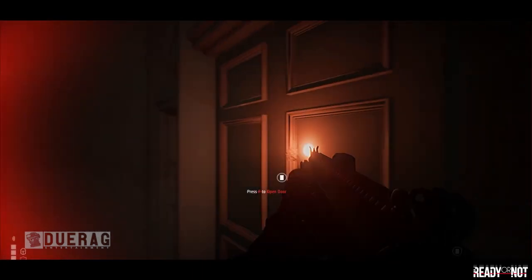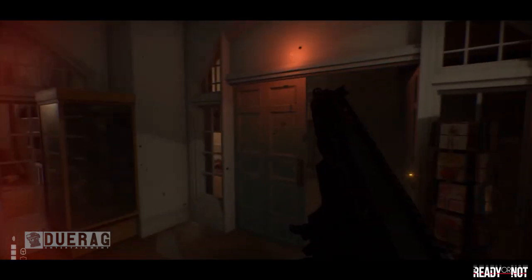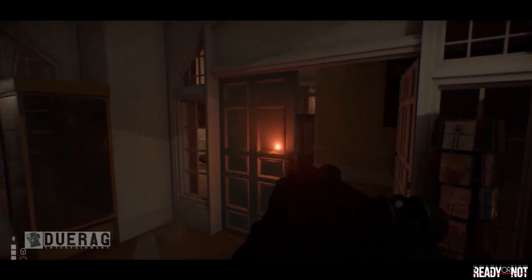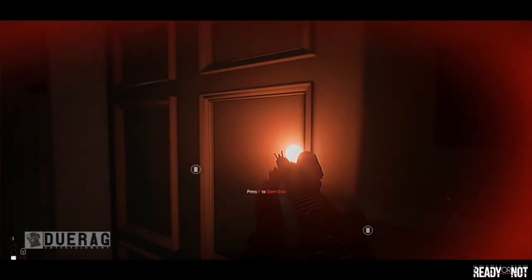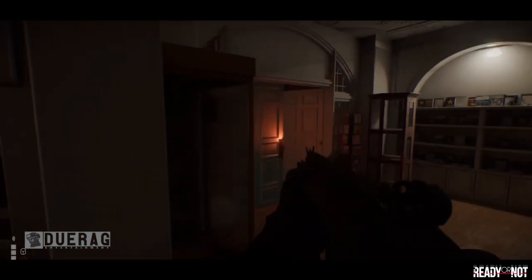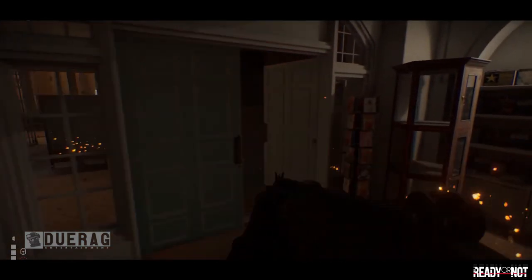He backs up after getting shot, judging by the red indicator and blurry screen. As he's backing up, we can see shots hitting where he was — he probably would have been dead if he hadn't moved. We can see he's in the gift shop. He fast reloads, dropping the mag, and hops back into the big hallway. He spots a suspect across the way, takes a shot, but may have just nicked a civilian — which is probably why he only fired once before getting shot himself.